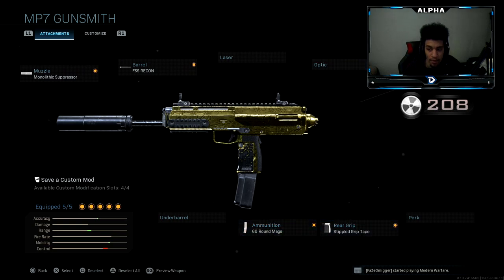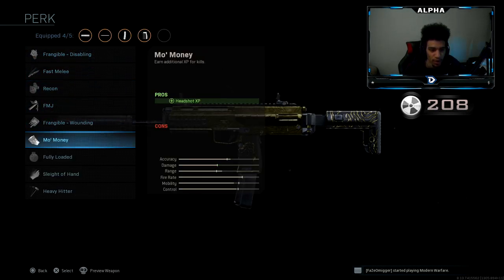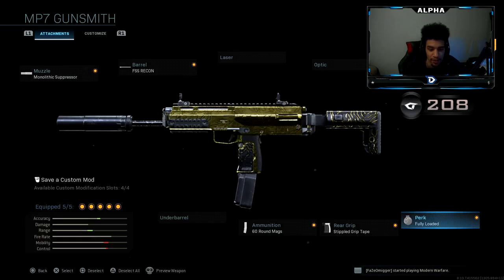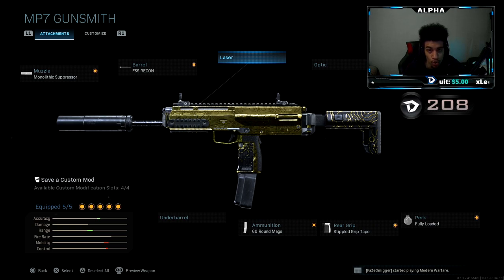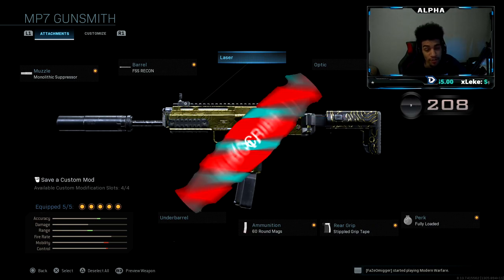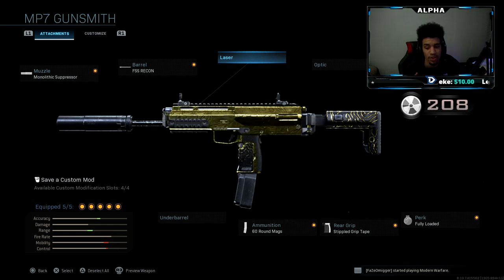If you're not that great at controlling recoil, definitely try the standard class setup — it absolutely slaps. I dropped a 60 KD with a tactical nuke using this class setup. Without further ado, I hope you guys enjoyed the video. Drop a like, subscribe if you're new, turn on post notifications, and thank you guys for the recent support. You guys are amazing — enjoy the rest of the video.